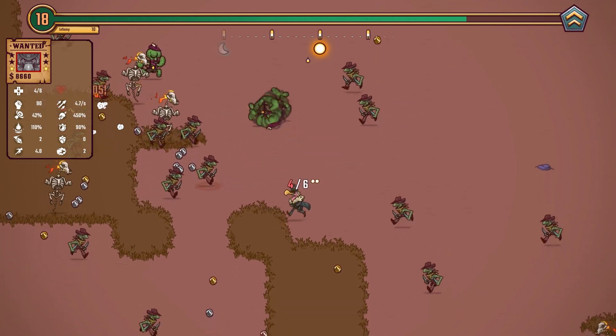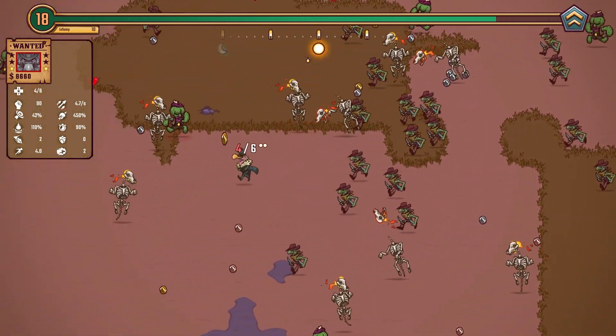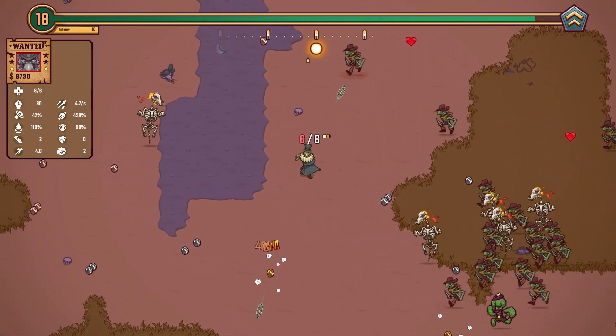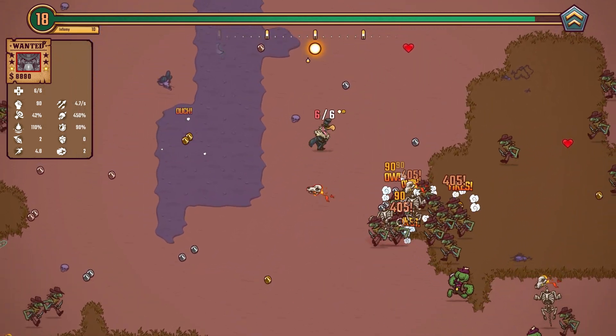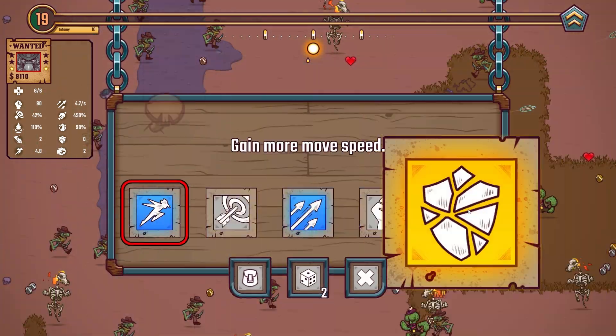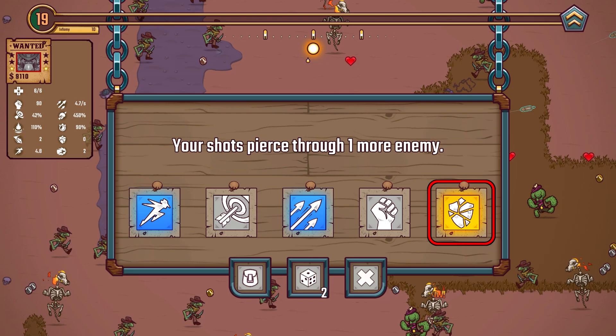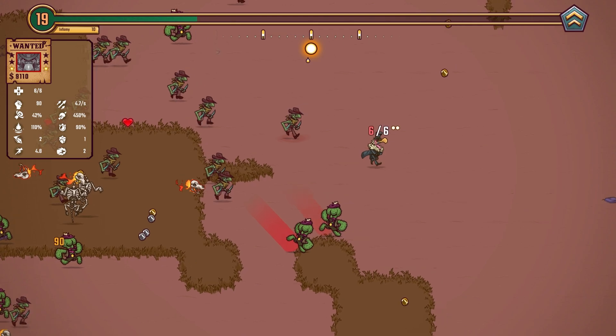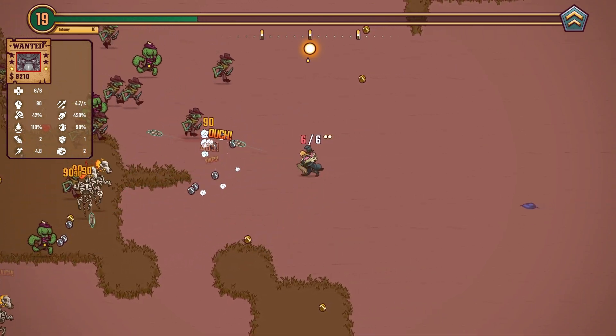Let's go over here and pick up some of these hearts to get ourselves back to full health. There's the one piercing — I'm going to take the one piercing. So now we pierce through one and then we bounce, which is pretty nice. So we can clear the first enemy, and if we can get the damage up, it will basically take out the first enemy first.